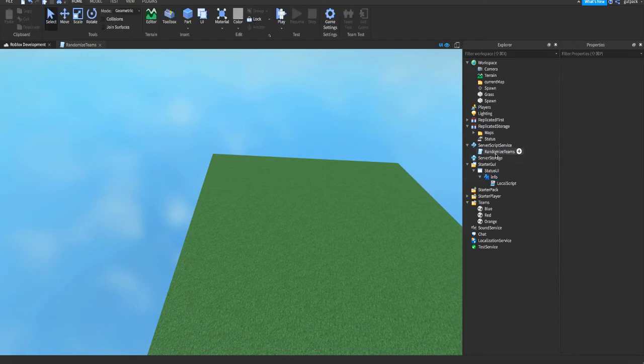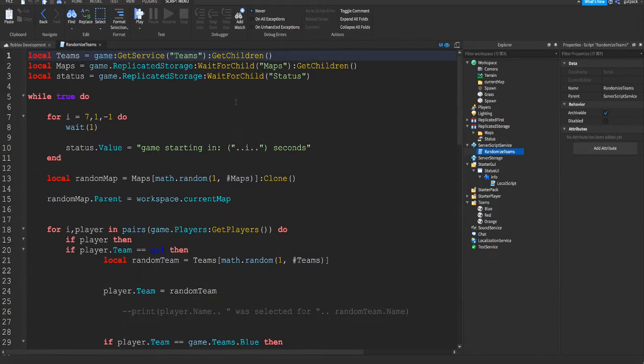Now go to the main script where most of the stuff happens. There's a lot here. Some of this is from the other video. The first line is `local teams = game:GetService('Teams'):GetChildren()` — we're just getting all the children of the Teams folder.